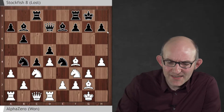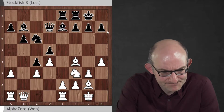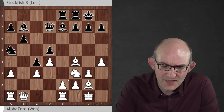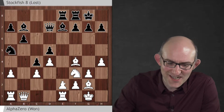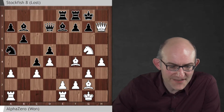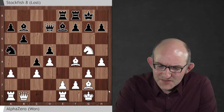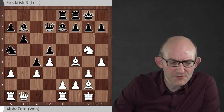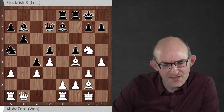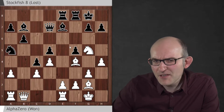Stockfish continued with Rc8, a3, Nxc3, Nc6, Qb1, Rc8, Re1. White is looking to play e2 to e4, breaking in the centre, which Stockfish prevents with Na5. And now we start seeing the AlphaZero magic — Ng5. White is obviously threatening a very nasty queen takes h7 check, and also threatening e2 to e4. Stockfish decides to stop both threats with a committal move: f7 to f5. This blocks the b1-h7 diagonal and also stops e2 to e4. However, it concedes the e5 square — a pawn can no longer defend that square — so long term that could be tricky.